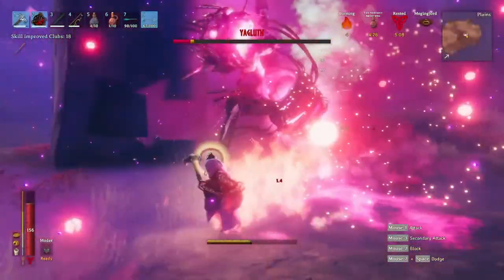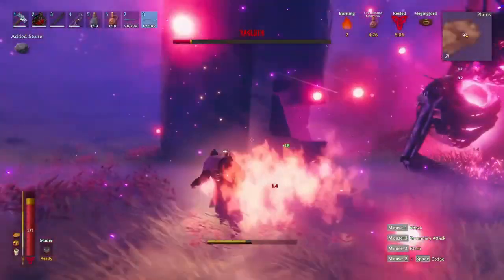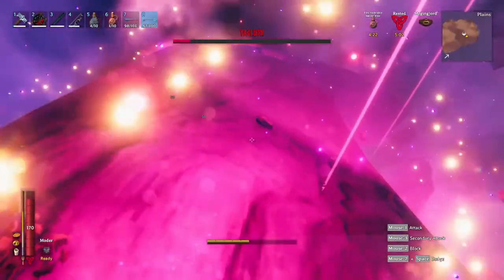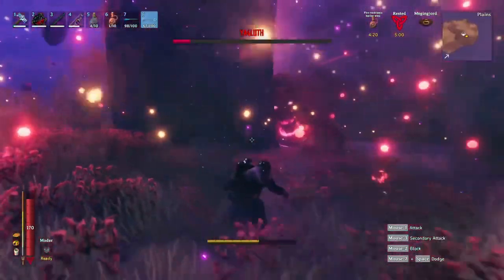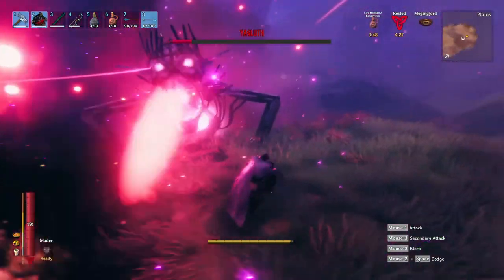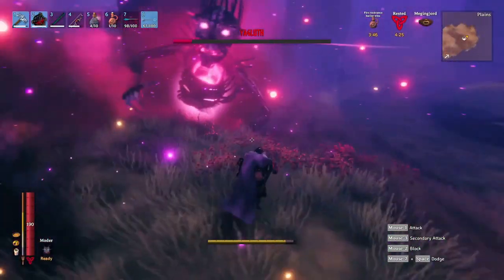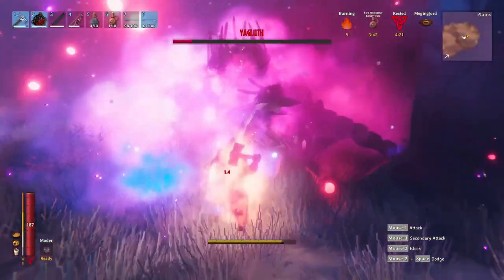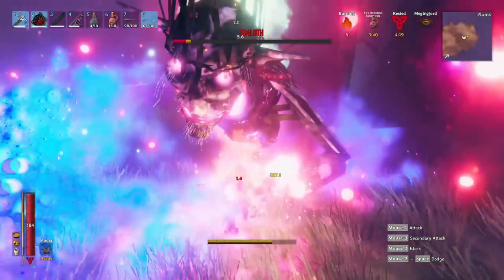Yagleth has 3 abilities he uses during the fight. If he raises his left arm, he summons meteors that fall from the sky — you can dodge this by strafing left or right or hiding behind one of the stone pillars. If he pushes himself up and pulls his head back, he's about to spit his flame breath at you — dodge this by strafe running or using a pillar to block his breath. If he raises his right arm, back away because he's going to slam it down causing area damage.